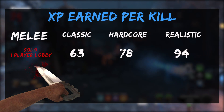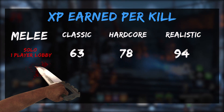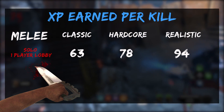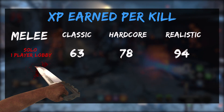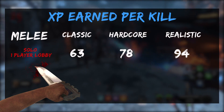I first tested it on solo and then on classic, hardcore, and realistic. If you are solo and just in regular mode, one melee is going to get you 63 XP. On hardcore mode, you're going to get 78, and realistic 94 XP for one melee kill in solo. So each time you increase the difficulty, you're going to be earning about 15 to 16 extra XP.